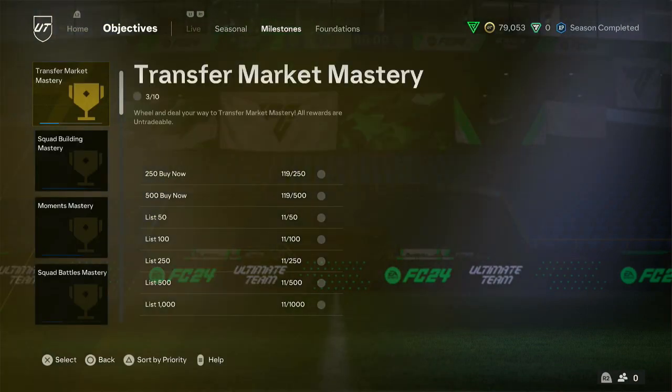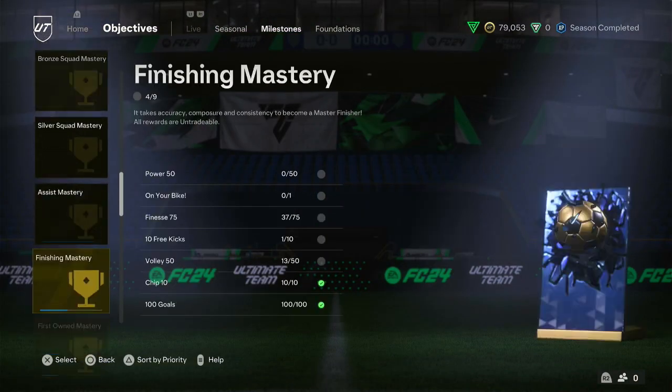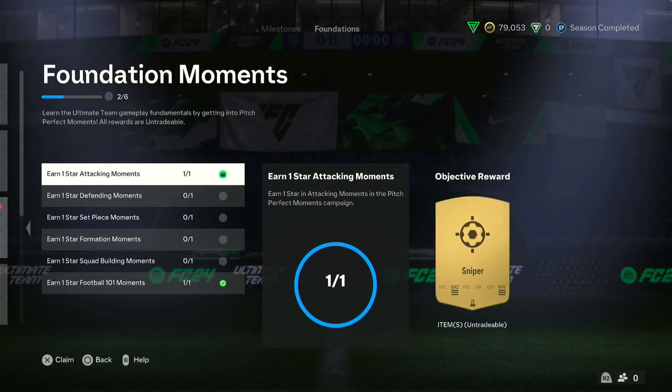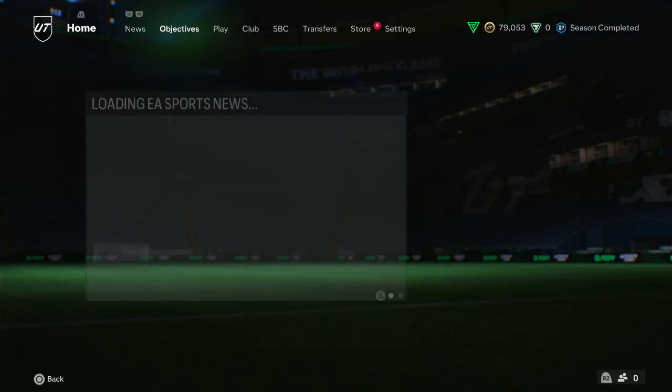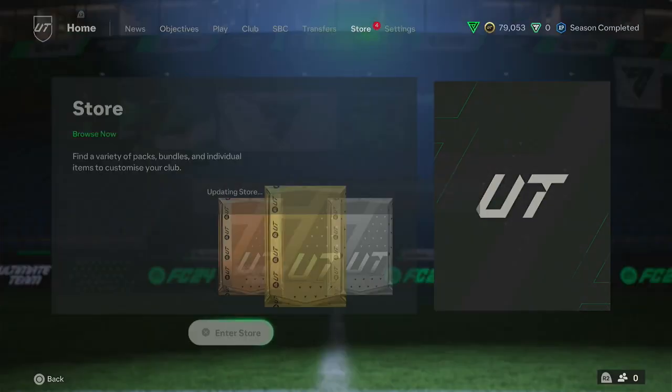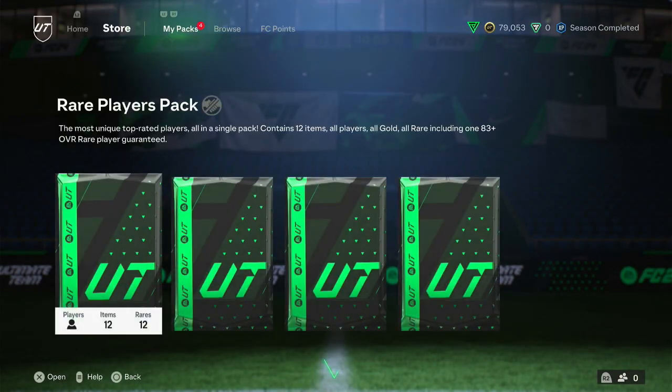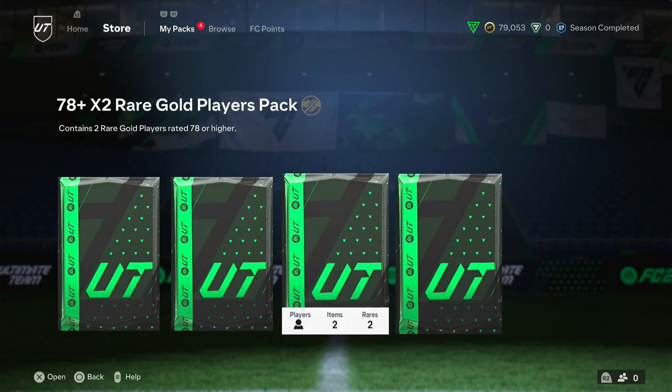We're going to go ahead and check if there's anything else in Milestones that we haven't claimed yet. Doesn't look that way. In any case, we're going to start with some big packs now. Hopefully we can pack ourselves the Centurions, or at the very least get some good fodder for the hero SBC.